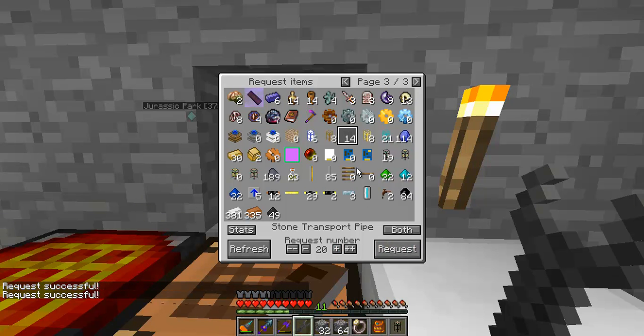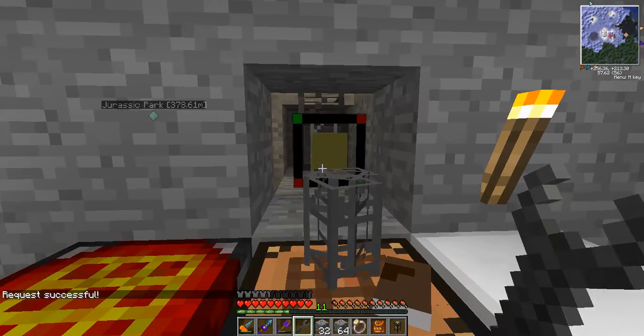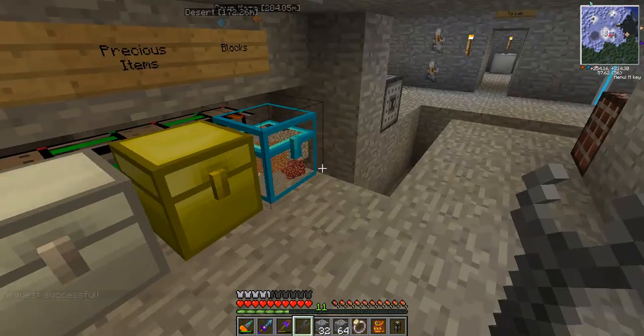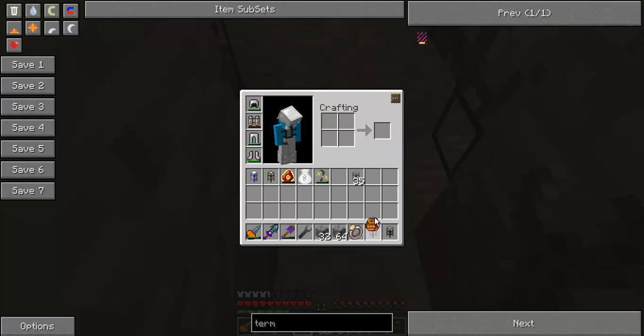I'm going to take them all and put them in my bag for safekeeping. The ones I don't use I'll put in my bag because I'll always use them at some stage. So firstly, because this is going to be an intersection now, I'm going to need a basic logistics pipe there.